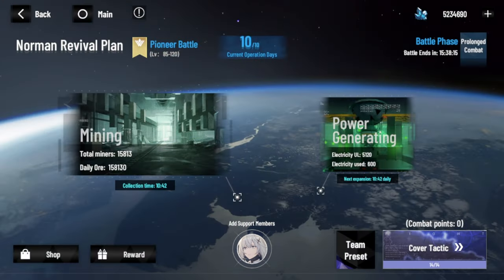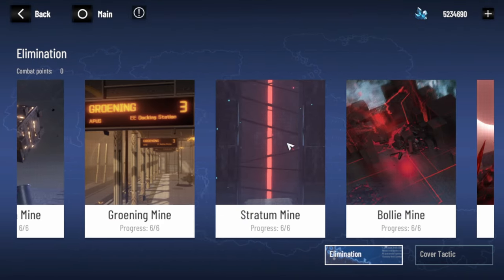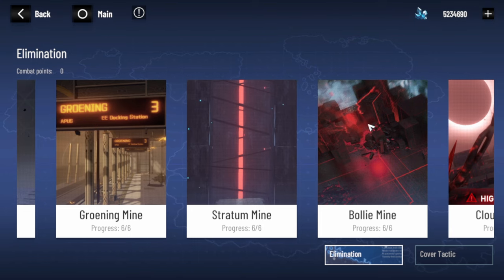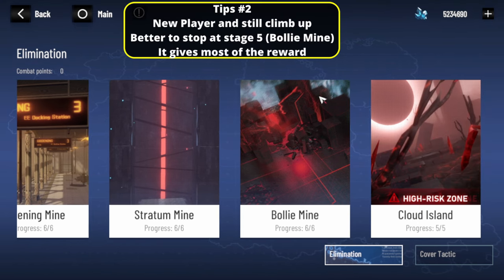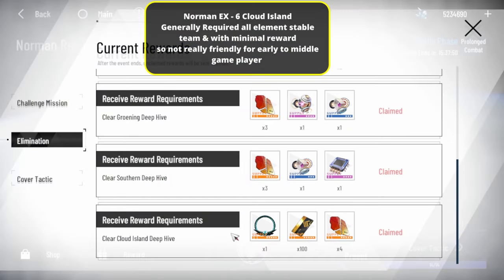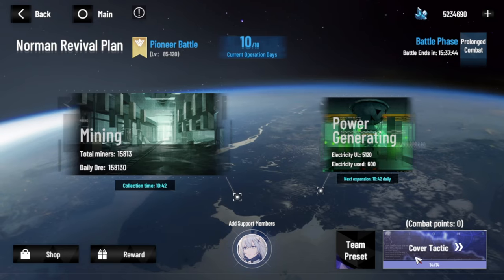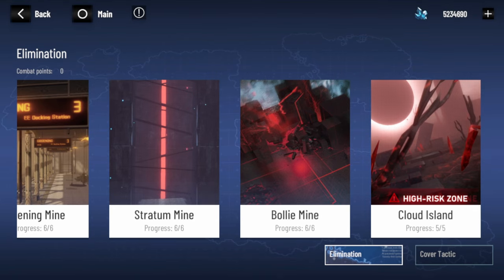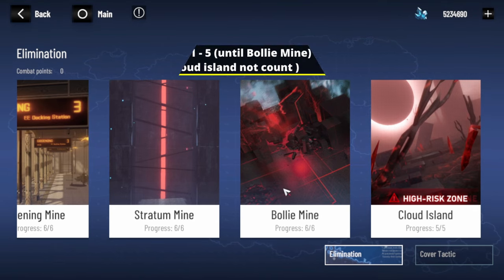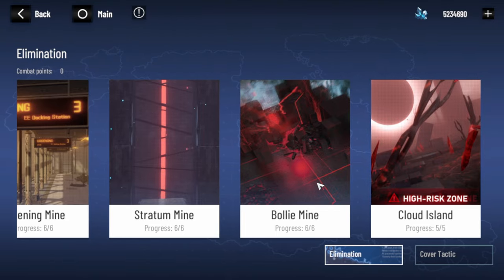Now let's move to the stages you need to clear — the elimination stages. If you're a new player still climbing up and don't have much stamina, I really recommend stopping until Bolly Mine, because that's the best stopping point in terms of value. Cloud Island is the hardest part and doesn't give much reward. You'll quit more often, so I recommend clearing just the first five stages.